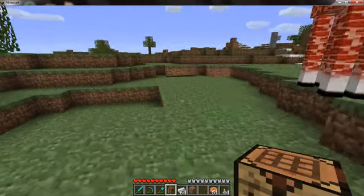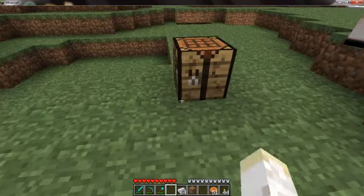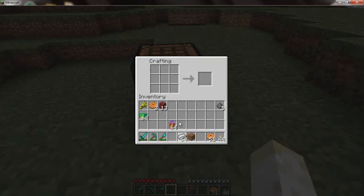And now for a little bit of extra fun, get to a workbench, get yourself some iron bars and torches, and make your giraffe some rockets.